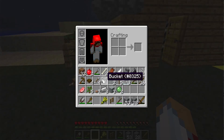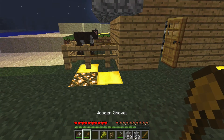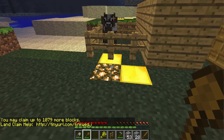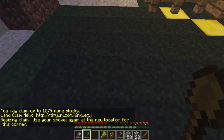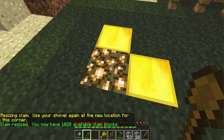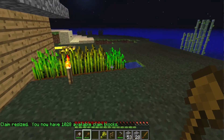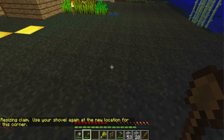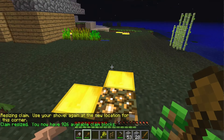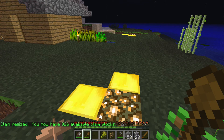To expand your protection you need a wooden shovel, which is right here in my inventory. You right-click on the glowstone and then pull back. I want all of my farm to be protected, so I right-click here and now that area is included inside of the protection. The plugin will remind you — it says I now have 926 blocks available to claim.